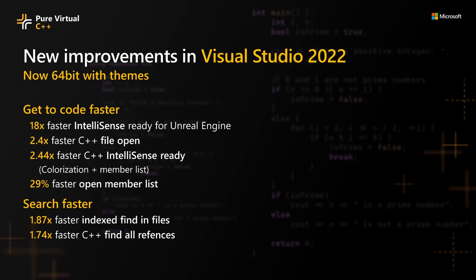In addition, base C++ IntelliSense ready times were improved by a factor of 2.44x. You will get an improved IntelliSense experience for your non-Unreal Engine C++ projects.